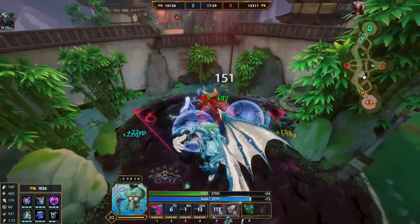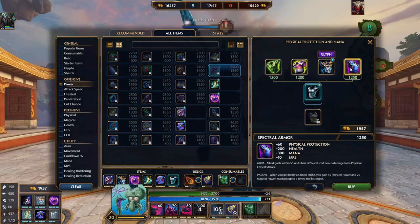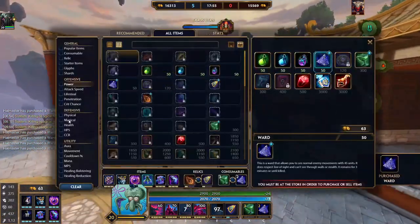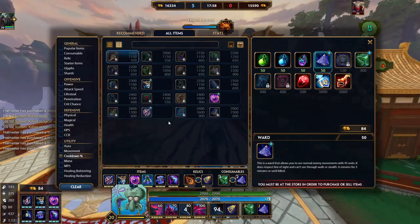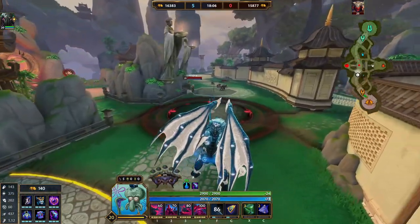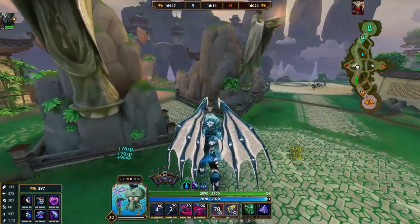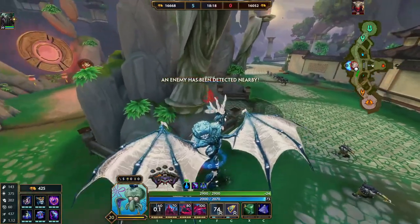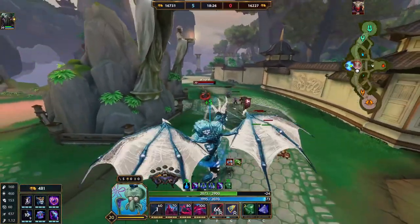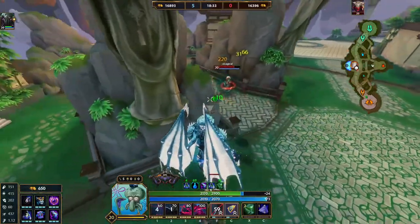Fights like that are okay — I might ult again in 14 seconds, that's insanely fast. Let's get Spectral. Anything with 10% cooldown... could go Spear of Desolation — not a huge fan but that would give me 15 pen. Flat pen would help a lot, obviously without the Chronos passive but that's all right. Definitely don't want him recalling there.